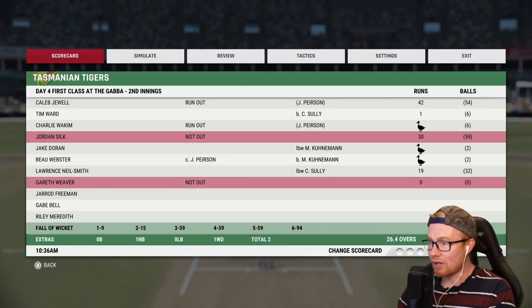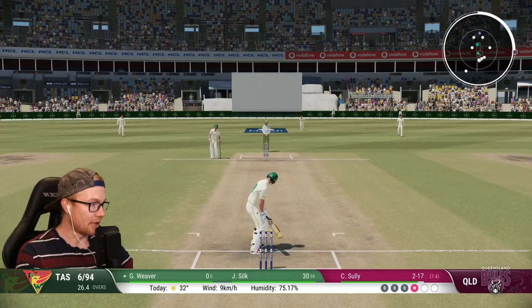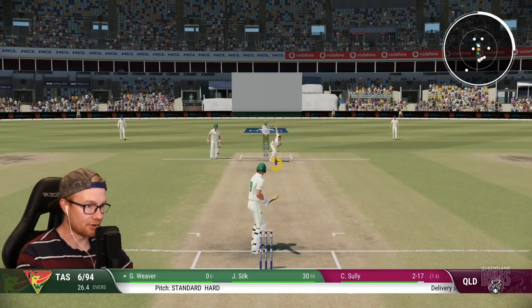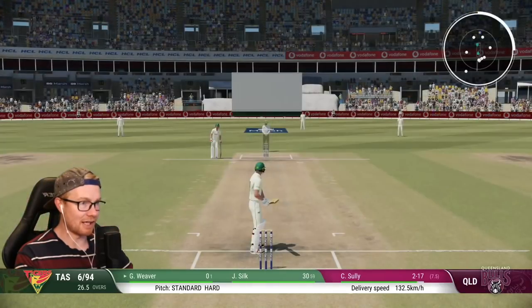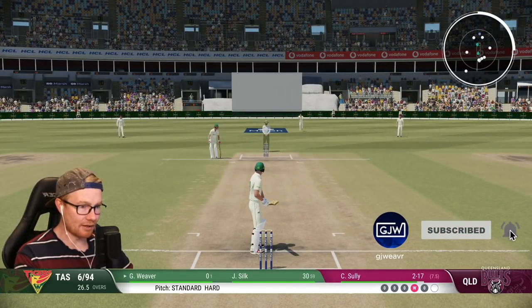Now we are 6 for 94, about to face our first ball. We need 220 runs to win — can we get it done? Here we go, we are on a king pair. Please, don't dot ball. No run there. King pair is no longer — just have to get off that. Sally, two for 17 off 7.5, bowling very well here.